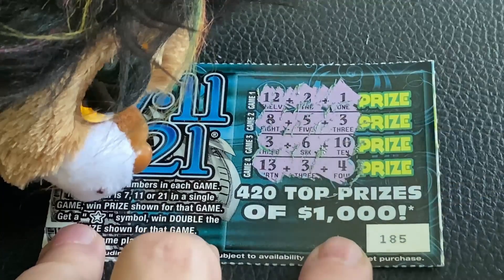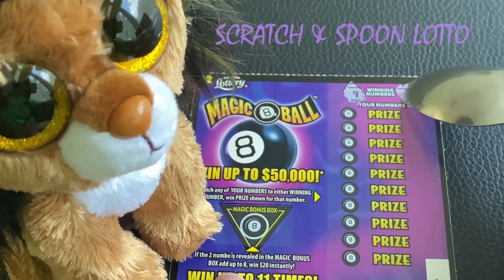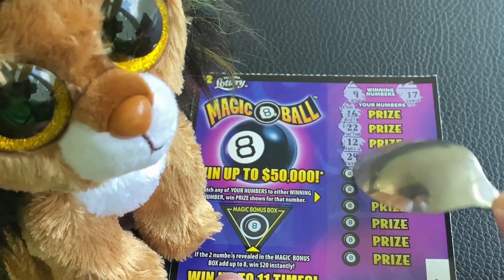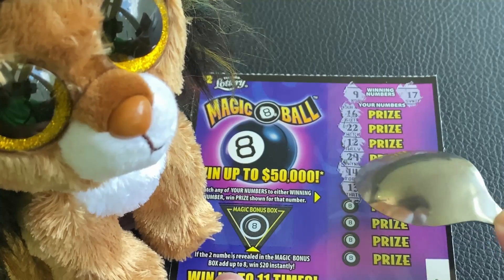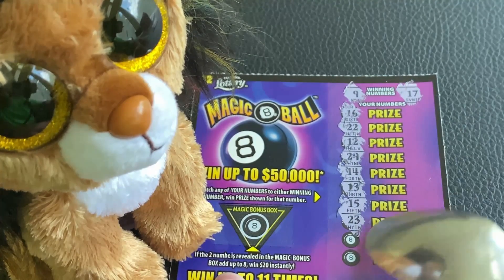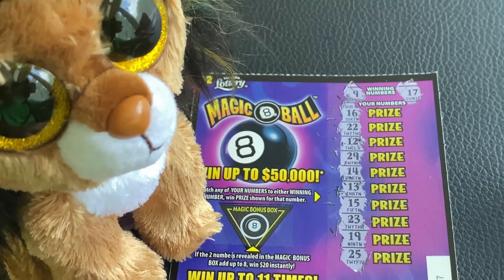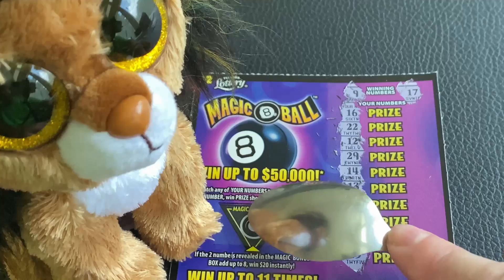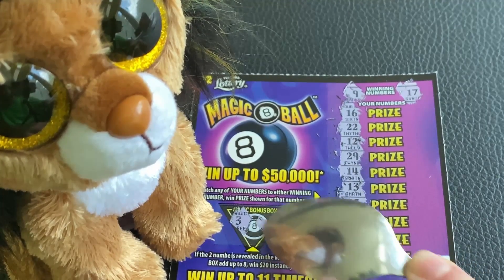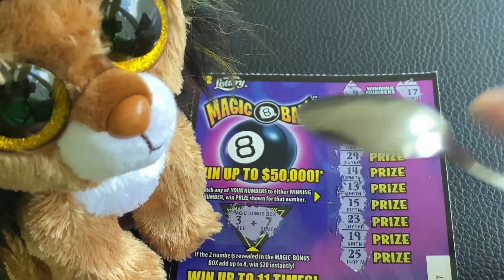Come on, winning numbers: nine and 17, 16, 22, 12, and 29, 14 and 13, 15 and 23, 19, number 25 — and nothing lines up. Magic bonus box: three. Come on — five. And it's a seven. Nothing, nothing.